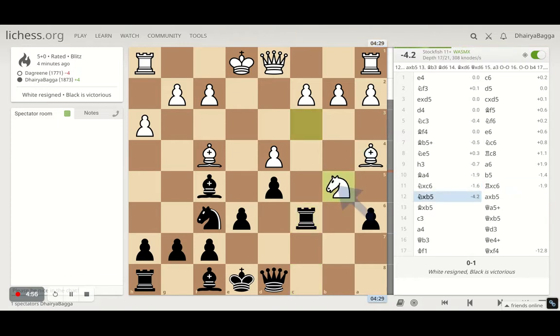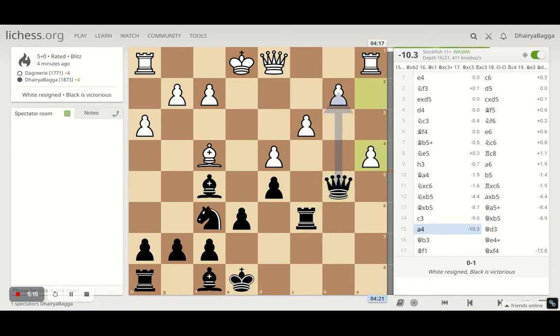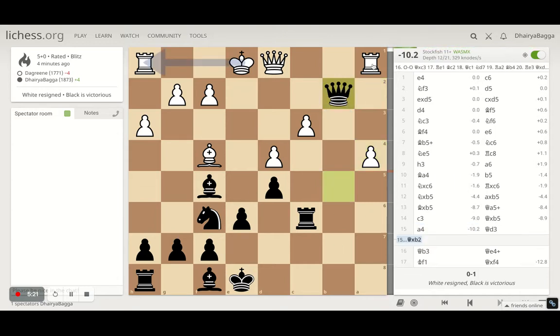He took on the knight, I took back with the rook. He tries to be a bit greedy and tries to pin my rook. I take, he takes back and pins the rook, but he missed that the queen is going to a5 with a check. He has to defend the check and loses the bishop. He plays a4 — why I didn't capture him: I thought what if he brings the rook in between, but the bishop was guarding it.